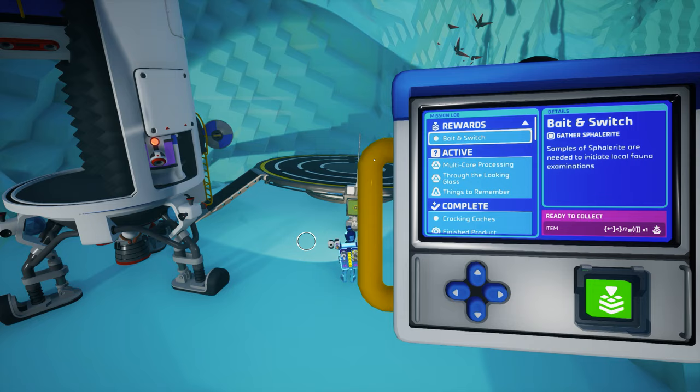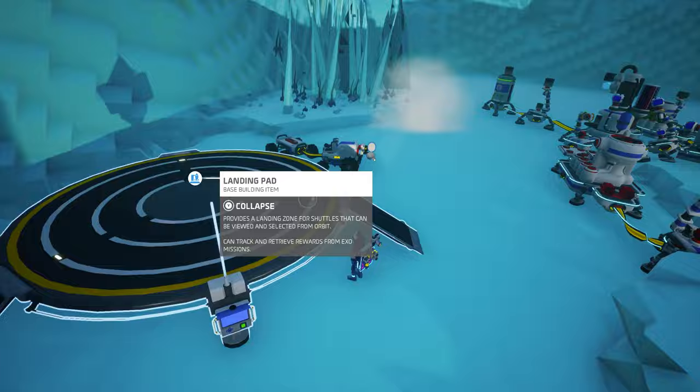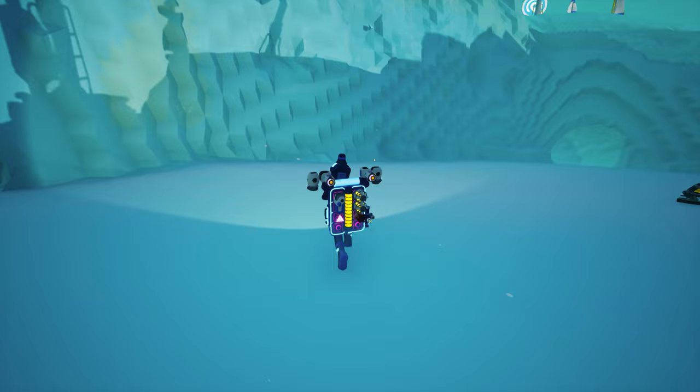Return to any landing pad to claim your reward and discover that you now have a strange object. I do not believe we have ever seen anything with such an appropriate name — this thing is strange. This tiny little object seems to have a massive hologram that cannot quite appear; instead, it shimmers a mysterious energy. Whatever this thing is, it's huge.